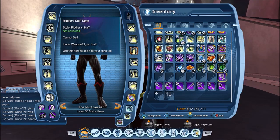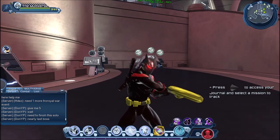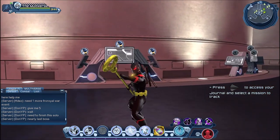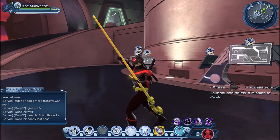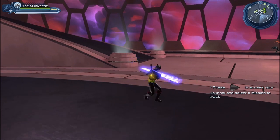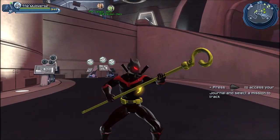Next we will have a whole bunch of staffs. Let's start with the Riddler's staff. Let's see if we can change the colors — oh yeah. We do have an official Riddler style in the game, and this kind of looks like the back piece from the Riddler, although much much bigger. Not unlike the axe for Steppenwolf. This is pretty much the last missing piece to recreate our friend Riddler.